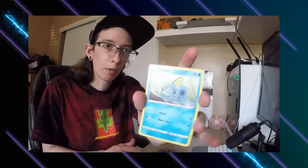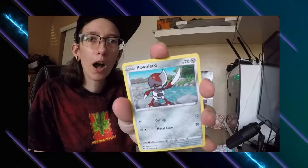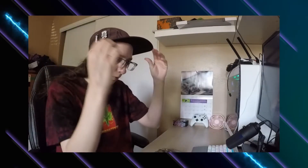I got Seaking, an ordinary rod — just a plain old fishing rod — Bewear, Swablu, Maractus, Mudbray, Ponyta. Reverse holo is a Corviknight, and the last card is a holo Boltund. So far I've only gotten one full art card.